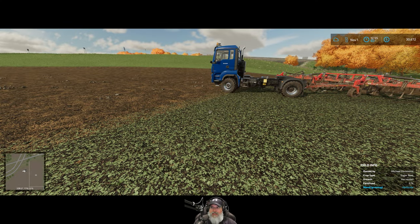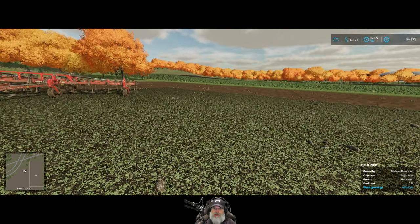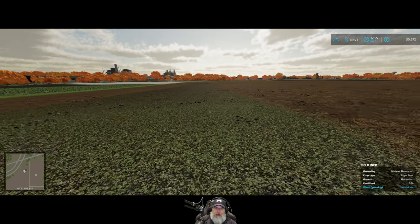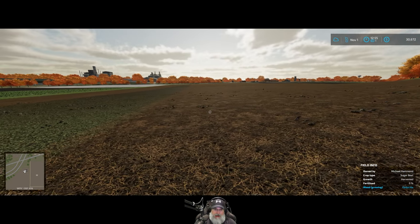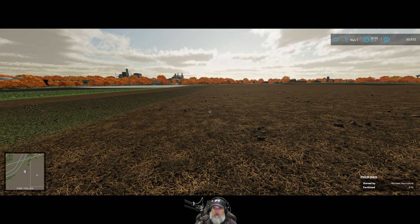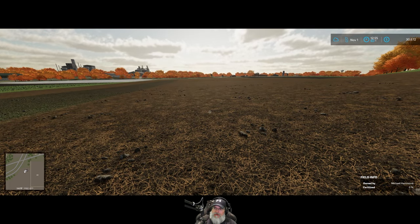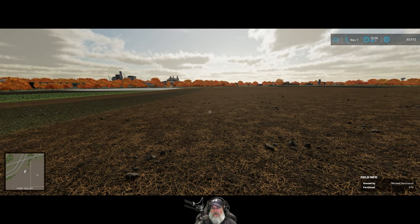Welcome back everybody — Farming Simulator 22, Old Guy Gaming. It's still November 1st. So let's see what we've done: I went ahead and did that large sugar beet contract, employed workers and managed them while I did my hay, and it worked out pretty good. We're sitting on $30,672 but we actually made around $40,000.